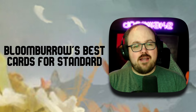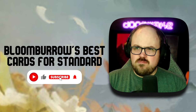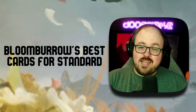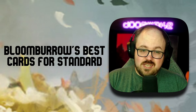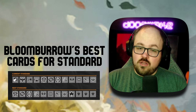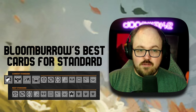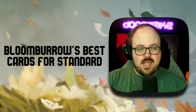Hey everybody, Doomwake here, welcome back to another spoiler discussion video. Bloomburrow is now officially all spoiled and today we are going to be discussing some standard cards. The standard rotation is happening with the release of Bloomburrow, and rotating out will be Kamigawa: Neon Dynasty, Streets of New Capenna, and the two Innistrad sets: Crimson Vow and Midnight Hunt.